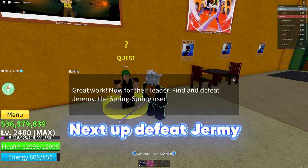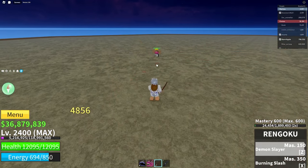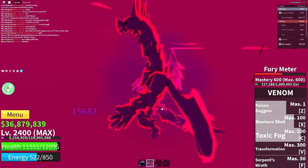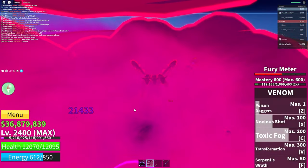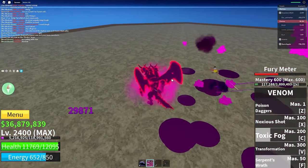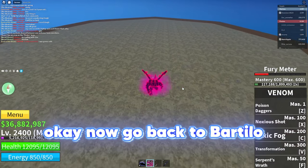Next up, defeat Germy. This is where Germy spawns. Easy. Okay, now go back to Bartolo.